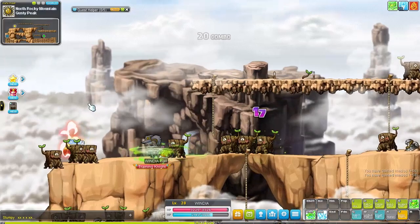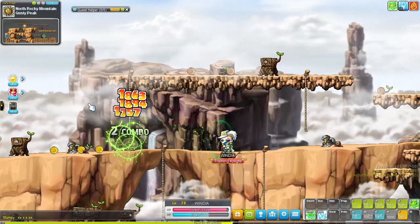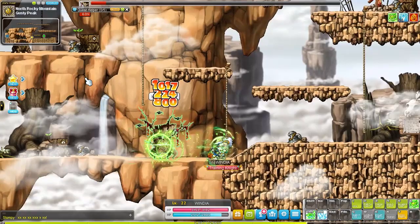Wind Archers also learn a unique Wind Walk skill in their first job. This is a short dash that can be held to keep traveling and can be used in the air. Also, when you collide with monsters while you are in the skill you won't take any damage. It is a pretty dope skill and great to avoid a lot of boss attacks. Their main mobbing attack in first job is Arrow Breeze, which isn't too bad for a first job attack.